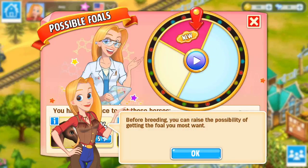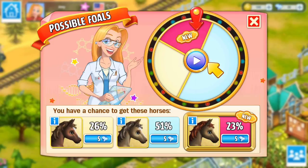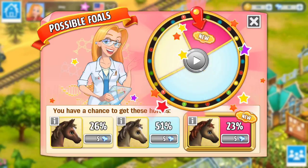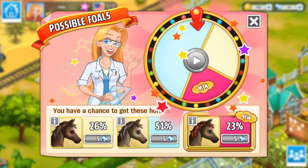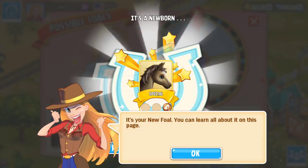Before breeding you can raise the possibility to get the foal you want most. The chance to get these results — I'll just click play, let's go for it and see what we get. We've got this one! It's your new foal — you can learn about it on the page.